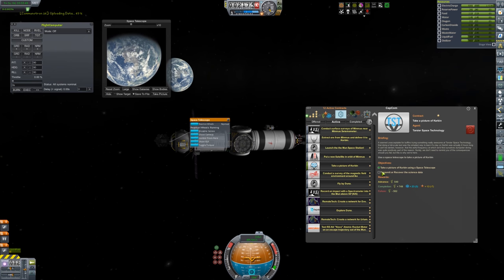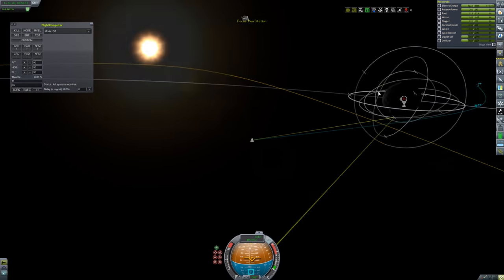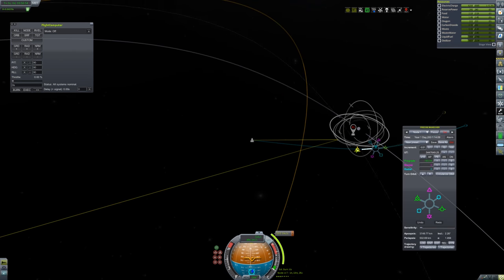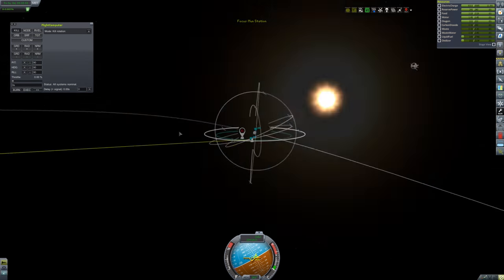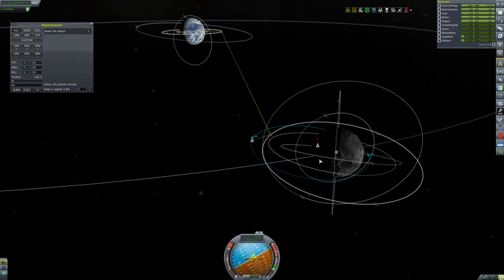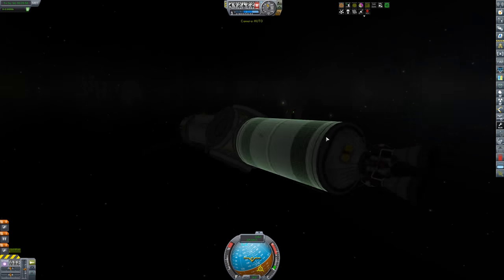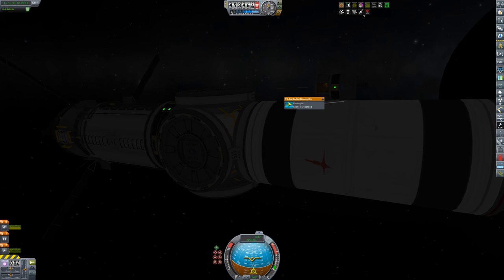I've also got contracts to take pictures of Kerbin, which is what I'm doing with the camera on top. I've got contracts to do a whole bunch of stuff, and I'm going to try to get as many of them done as possible. I need to crash into the top of the moon with this little tiny probe here.